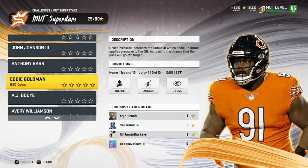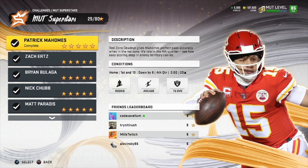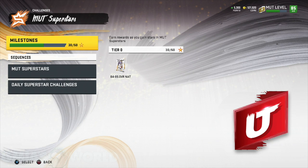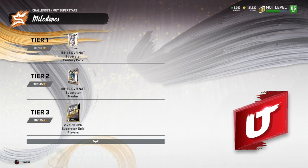Get used to coming to whatever the current promo is and seeing what's available in missions, because this lets you know the names of all the players and ways to earn free players. With the MUT Superstars, you're going to have the opportunity to get a free 89 to 90 overall Nat Superstar. So these are free things you get just for playing the game. It's very important that you look to missions to know about every single new promo that will be released.